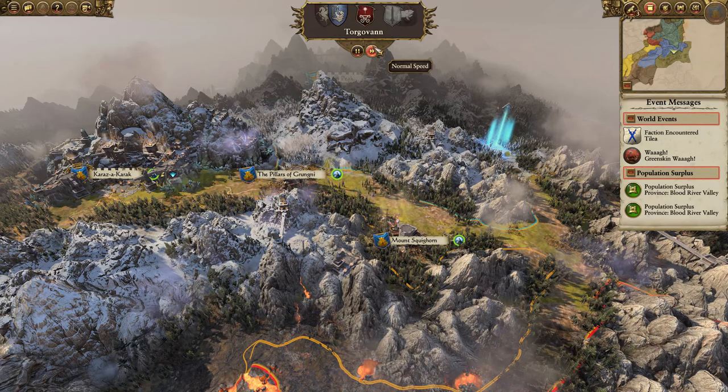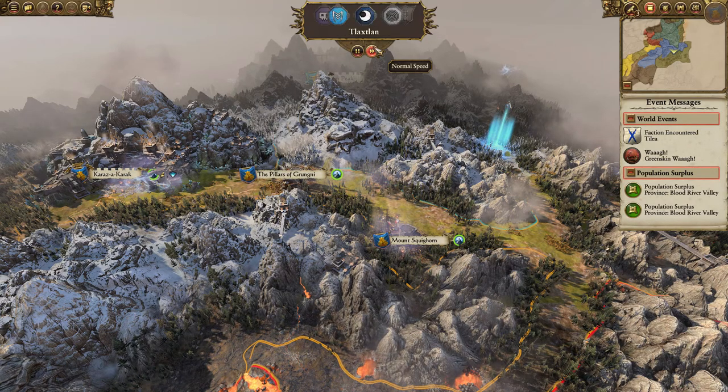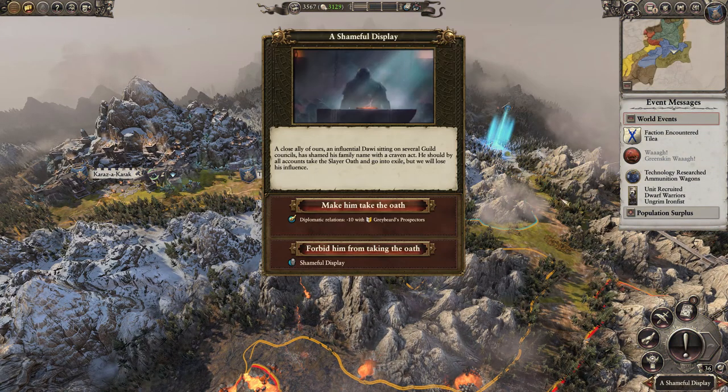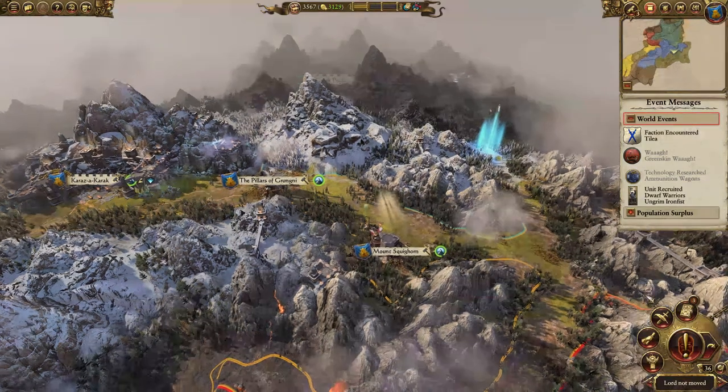I need to do diplomacy. Let's see how many people actually like me now — they should, they're just sat on their ass doing nothing. I am cleaning out all of the orcs, single-handedly, with no help. Azag just got a war. Grimgore's slightly making his way back down.